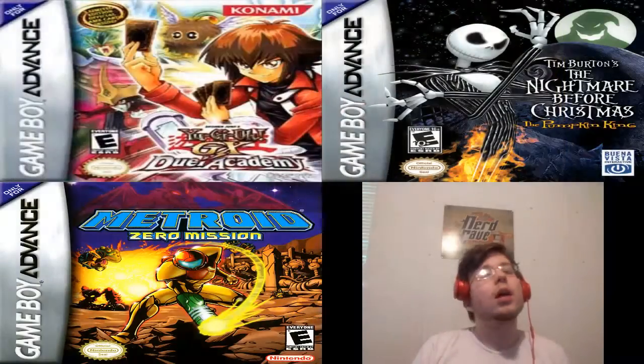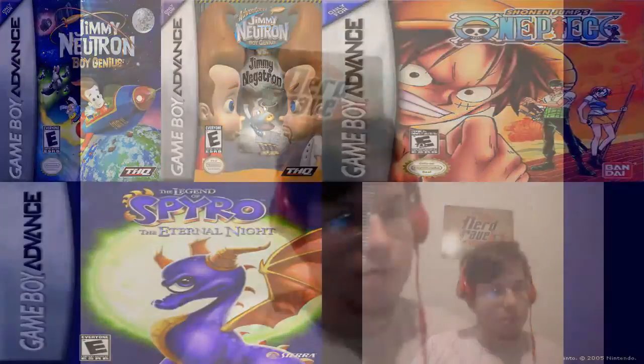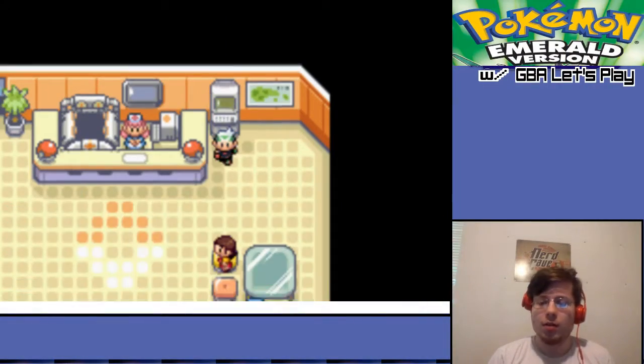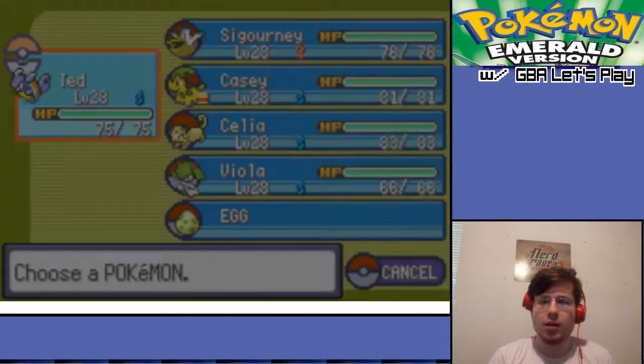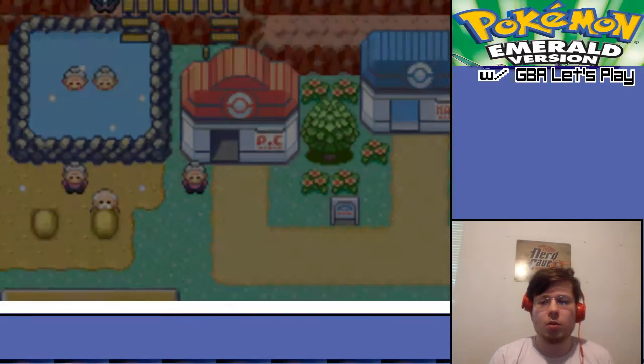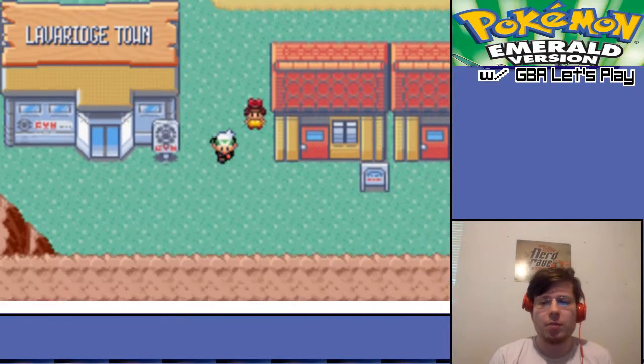Hello and welcome back to GBA Let's Play, where we play the jewels and the junk of Nintendo's most advanced system. We're back in Pokemon Emerald 386 today. Ready to take on the... just walk in there with a Wartortle and walk out with a badge after about ten minutes.